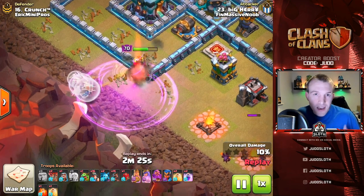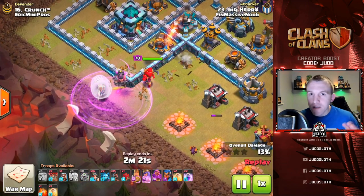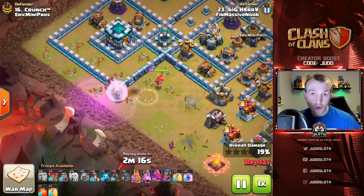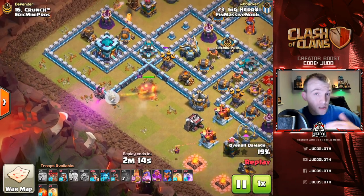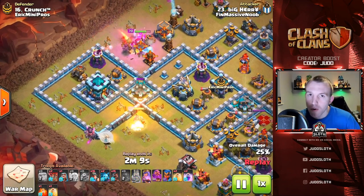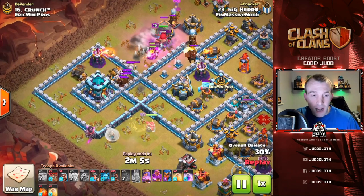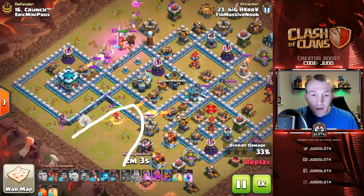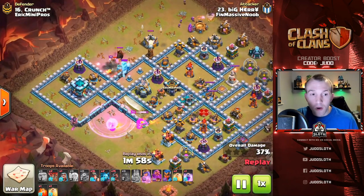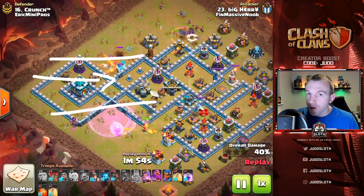People have been using it to great success because of the new splash damage defense, the scattershot. The AI of the troops — hog riders and miners — being slightly different means it doesn't deal masses of splash onto any one troop, because hog riders will target defenses while miners will target anything. They vary as they move through the base but work together, as long as you get the pathing down. In this example, the Queen created a funnel at the bottom and the King at the top, leaving a thin area for the miners and hogs to come straight through.